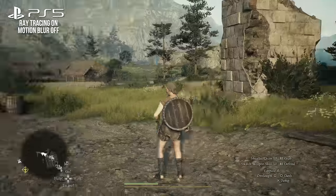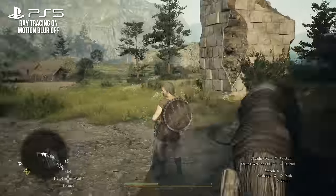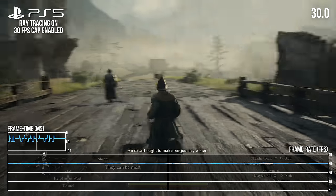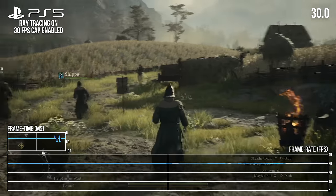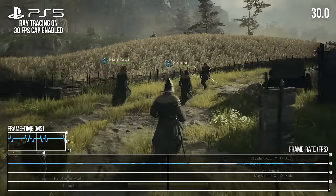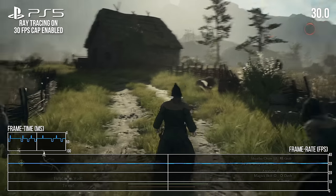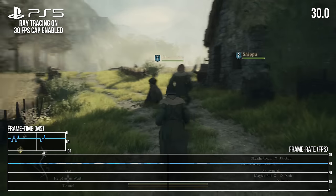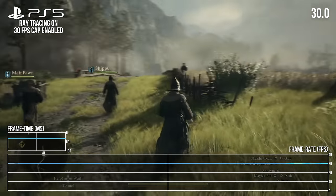The motion blur toggle on PS5 functions about the same as on Series X, and I'd recommend keeping it on. The 30 FPS lock option also functions the same as Series X — that is to say, not very well — with an inconsistent pattern of frame delivery. The PS5 code still doesn't support 120Hz with low frame rate compensation when 120Hz output is enabled, so there's no way to get the game to deliver a truly consistent frame rate on PS5 at the moment.